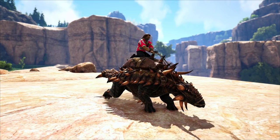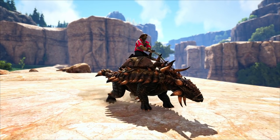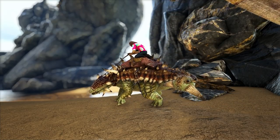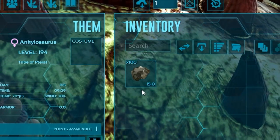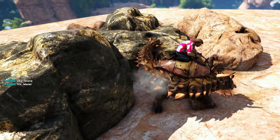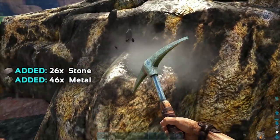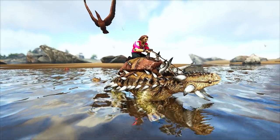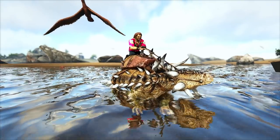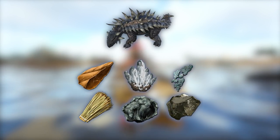Let's talk about what it's good at. Ankys are one of the most versatile utility dinos in ARK. Its most well-known ability by far is metal gathering. Raw metal weighs 85% less in an Anky's inventory, meaning it can carry more metal before being encumbered. Even a low-level Anky can gather far more metal overall than a survivor with a pick, so don't feel bad if you can't find a max-level Anky right away. You can think of it like a pickaxe — whatever you can gather efficiently with a pickaxe, the Anky can probably collect at a much higher rate.